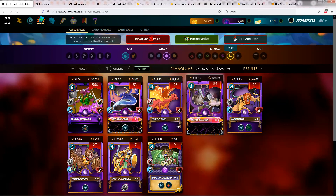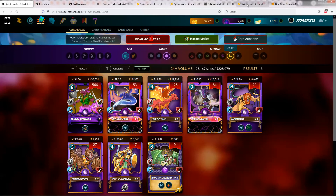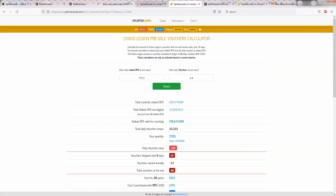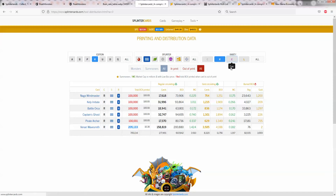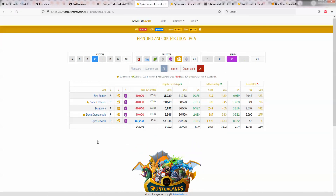The card I want to talk about today is Jyn Chawala. Jyn Chawala is in the current batch of reward cards. If we take a look at the print run for Jyn Chawala, currently there are 82,000 printed, and that's 10% of the print run, so we're looking at 800,000 Jyn Chawalas getting printed.